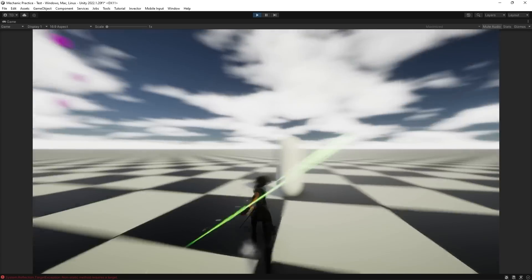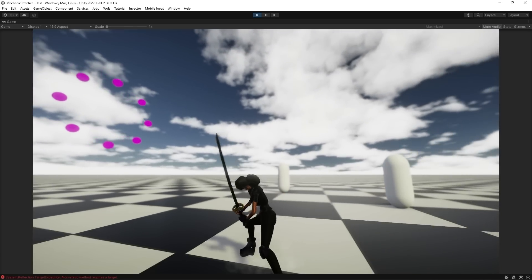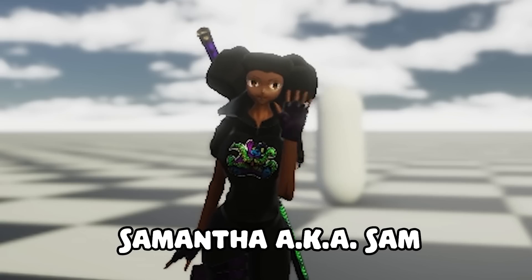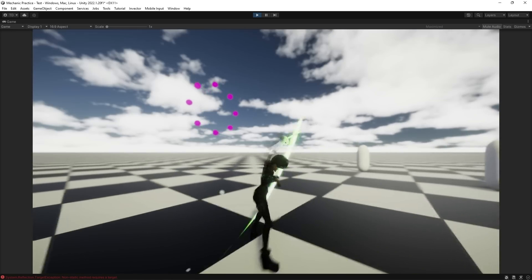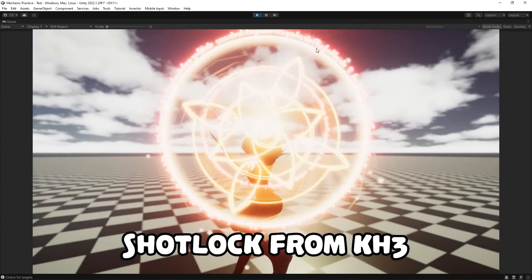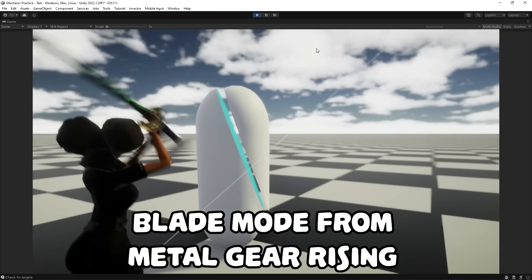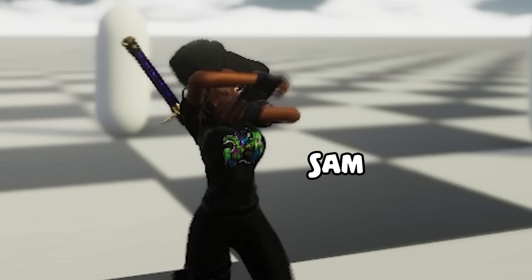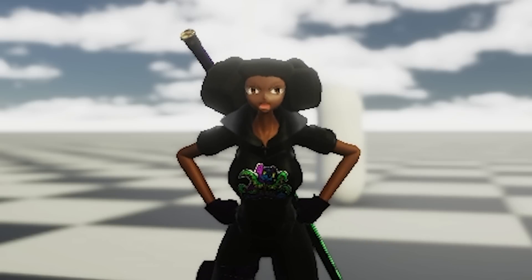I used a sandbox project I created a few months ago as my starting point, and with that, I'd like to introduce Sam. She's the test character in the sandbox project. Sam is set up with some basic movement mechanics, combo attacks, and some attacks from other popular games. Sam is OP. However, this project ain't about Sam. Sorry, Sam. She'll be back.